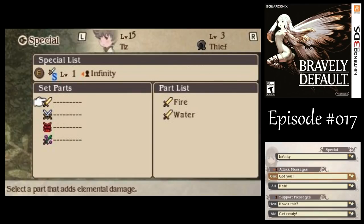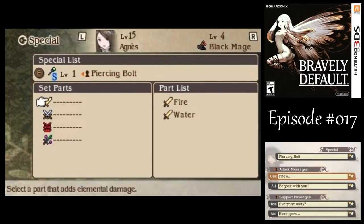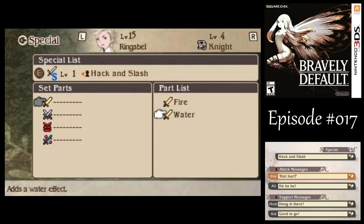In this case, with some of the parts that we've gotten from one of the shops in Narende, I want to use the water element and attach that to my special moves, so that way they'll be water elemental and they'll deal a little bit more damage. I gotta do that for each weapon type, per character.